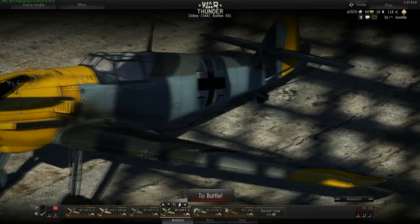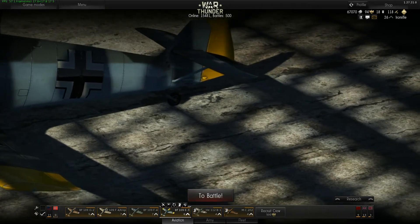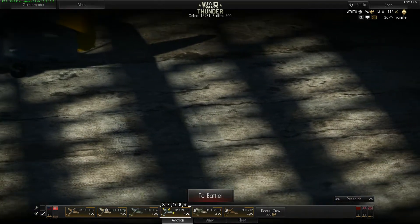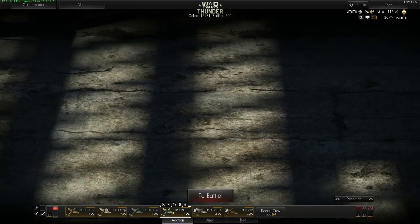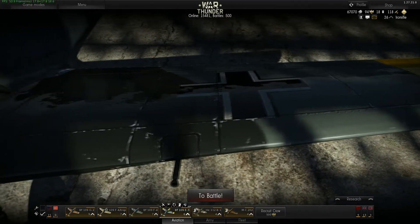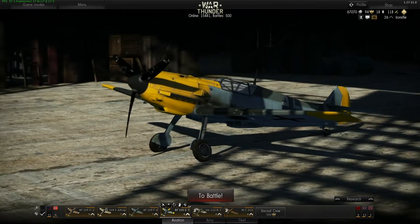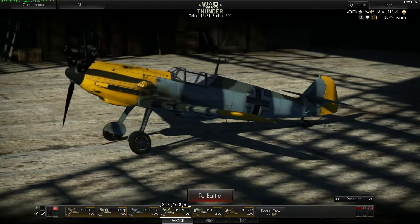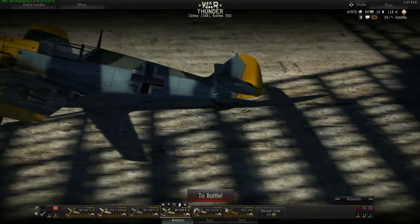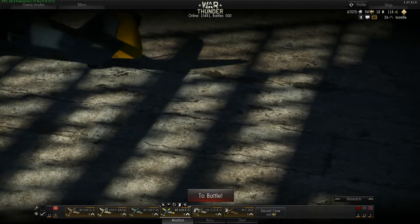One of those bombs might hit the pillbox directly but the other won't. So what I recommend for those of you flying bombers that can only carry 500 pound bombs — just to be safe, go with four of those 500 pound bombs. In the current state of the game, that's the best way to do it. For the pillbox you definitely need a 1000 pound bomb, or just to be sure, four 500 pound bombs.